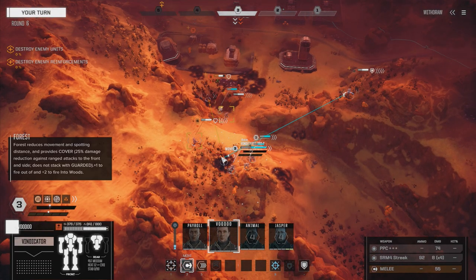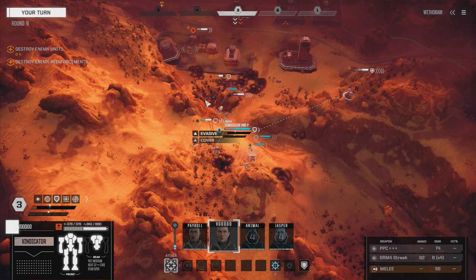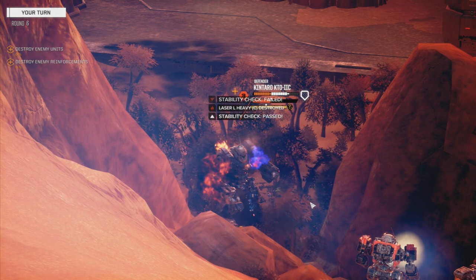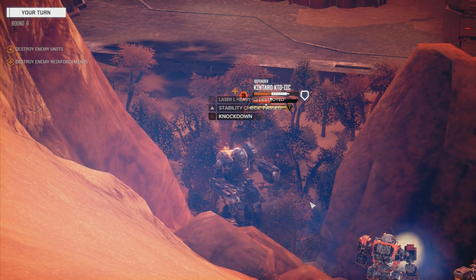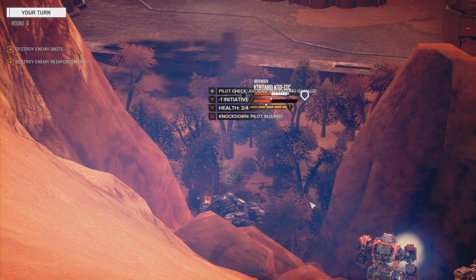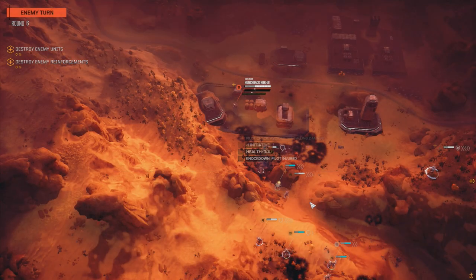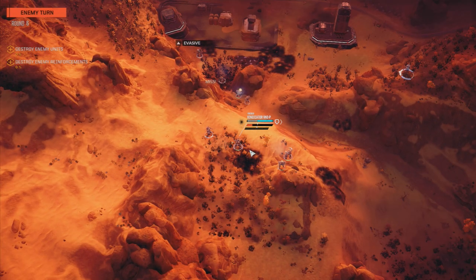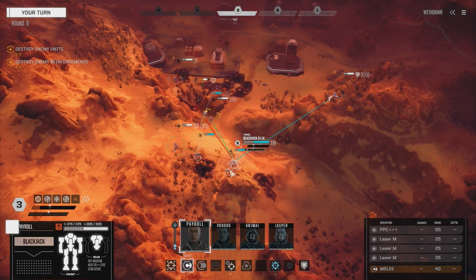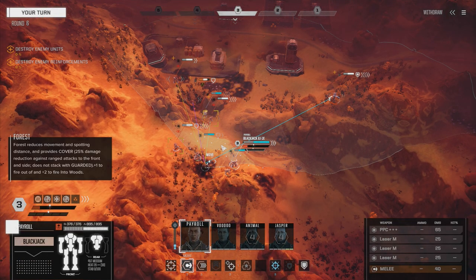Okay Voodoo, let's breathe on that guy and knock his ass over. Moving back to this position and we're going to unload on the Kentaro - that should take him down. He's falling. Now I've got a choice: do I kill him or do I shoot that Panther in the back? Hunchback 1G - what has he got? That better not be an Ultra 20. Okay, medium rifles. Let's move over here, get in the trees.